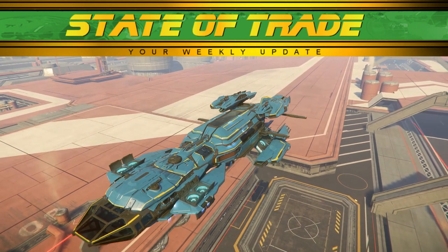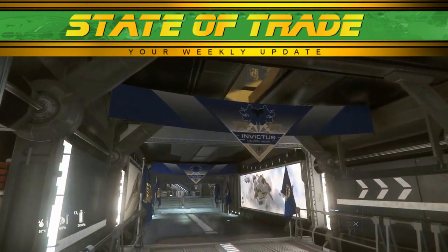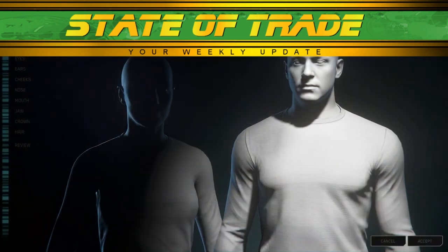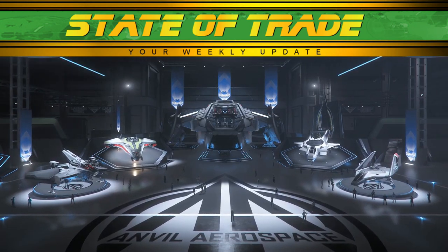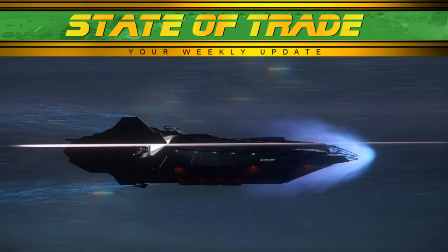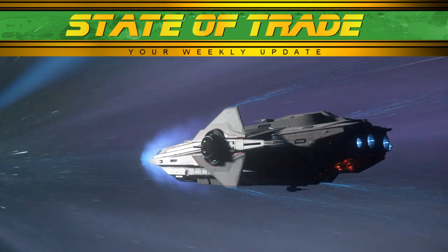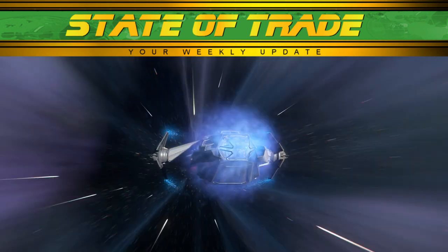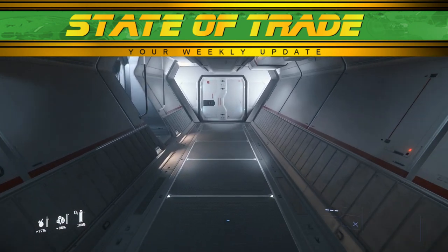And now for this week's State of Trade, Instar Citizen. Fleet Week is well underway at Area 18. Servers have been hammered as an onslaught of players attempt to take advantage of their freefly event, as well as a plethora of rental ships on display. Today's offerings include the Anvil Carrick, a colossal exploration vessel that is currently second to the Caterpillar when it comes to trading, with 456 SCU of cargo space. Players who are willing to risk trading during this time are encouraged to try one out for rental.